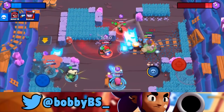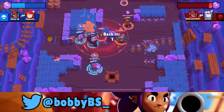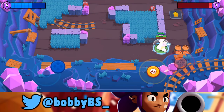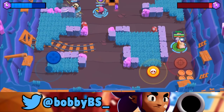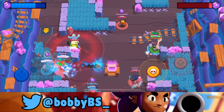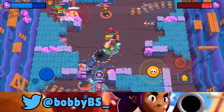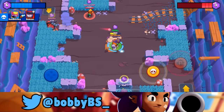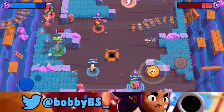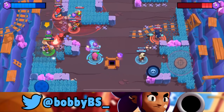I thought we wasted our super. We're gonna let the Gene take care of that since we know we're gonna get the kill. I was gonna try and kill the Poco and Nita too, but looks like that was too much to ask. We're just gonna walk up over here and do the same thing again. There was a Mortis under us — sneaky Mortis. We're gonna go back and try and help our team. Do not want our gem carrier to die. Looks like he's gonna be able to kill them. I think that Pam going for the big jump is a waste of super.